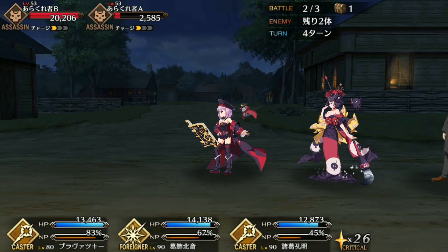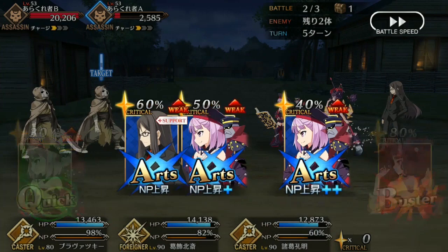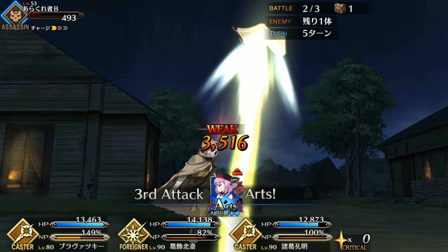Helena also works well as a support to offensive servants that already have some degree of survivability, like Okita, Scathach, Rama, both Neros, Koo, David, Emiya, Shiki, Ushi, and Herc. Outside of Herc, she isn't as good at supporting Berserkers since she can't really protect them, but she is great at setting them up with her Noble Phantasm charge and buff if you swap them in with Battlesuit.